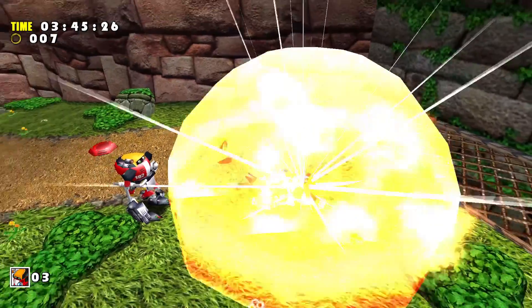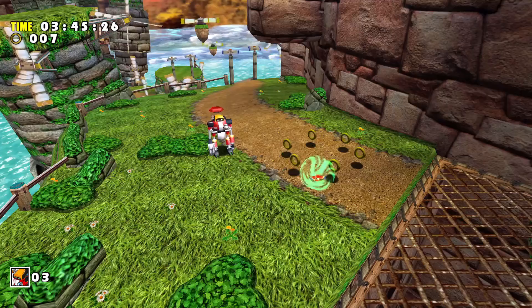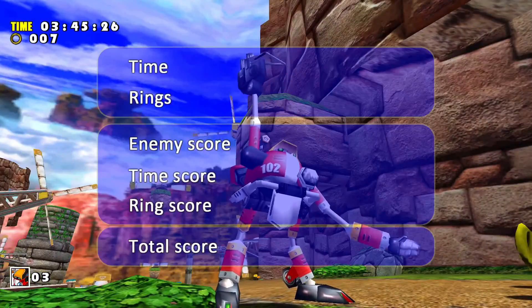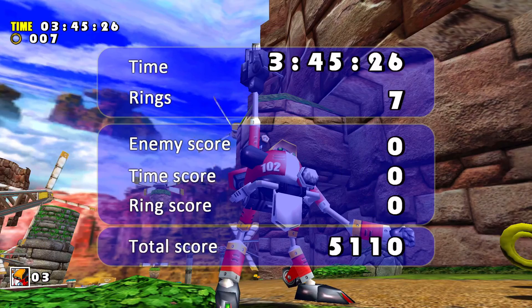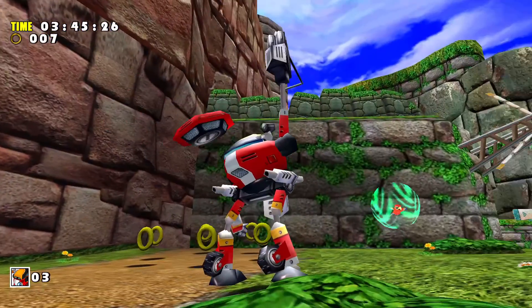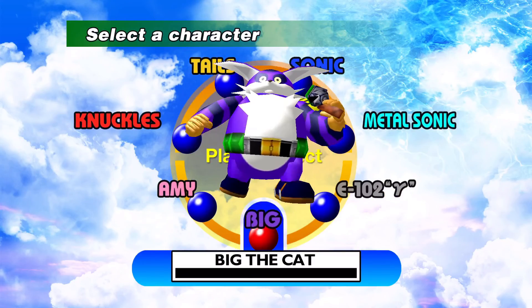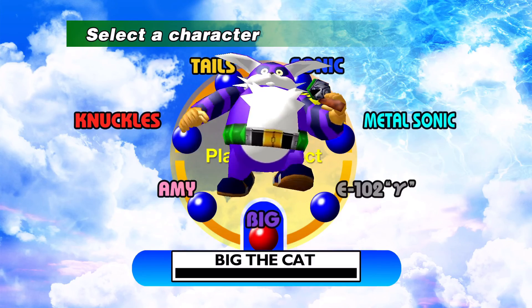All the bosses in this game are pretty easy. This one is laughably easy because I'm just going to sit here and shoot him. Even the ones against the main enemy Chaos require you to wait around for the weak point, but most bosses are pretty easy. Those rings added to my total — that 7,000 I have — show the total rings I've gotten in all the levels, which I can use for the Chao Garden, which we'll also talk about.